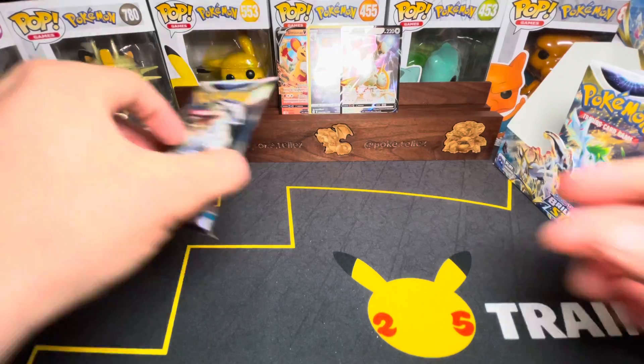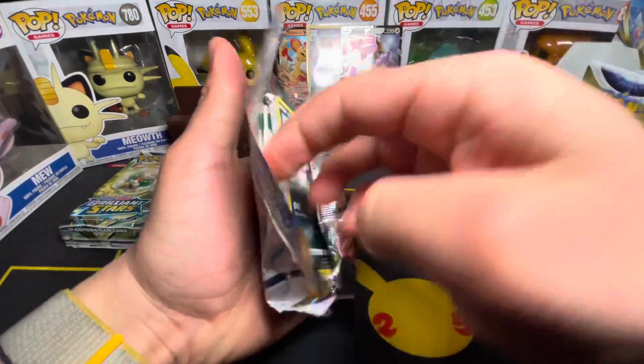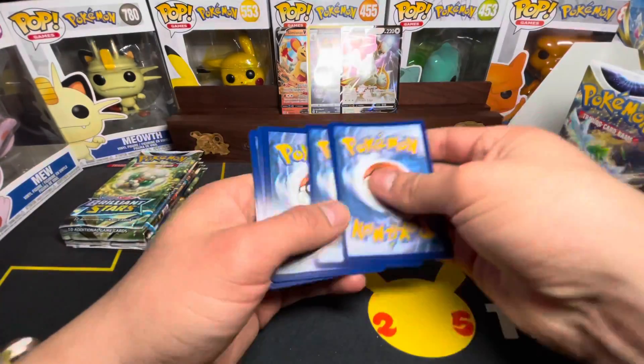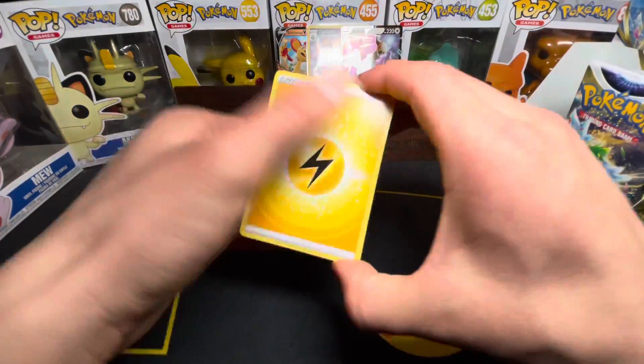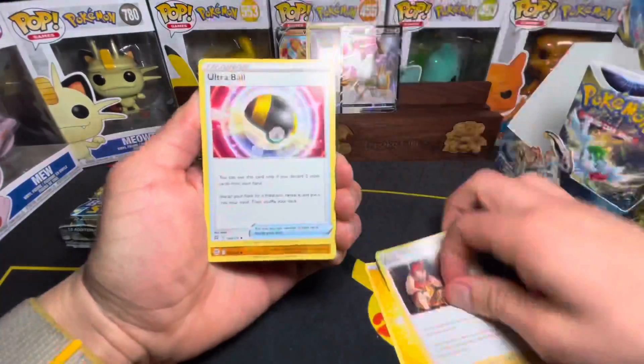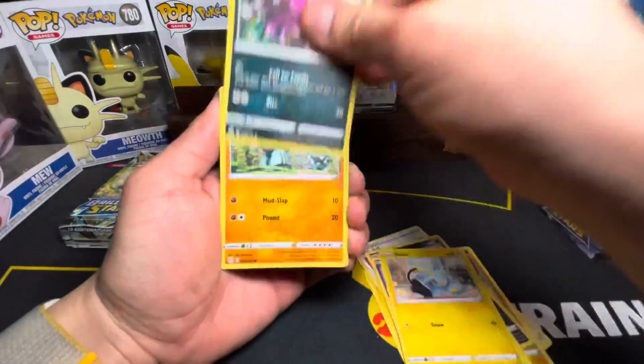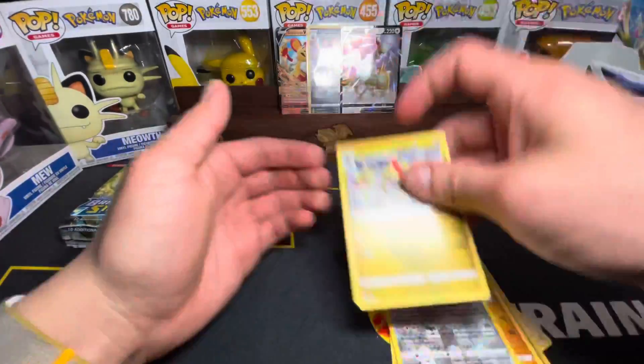I hope all the hits are on the right side, guys. Here we go — Lightning Energy, Trainer, hit on top, Miloserite, Shinx, Golip. No hits there either.